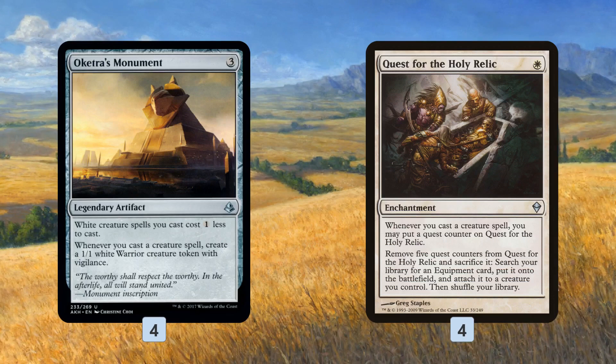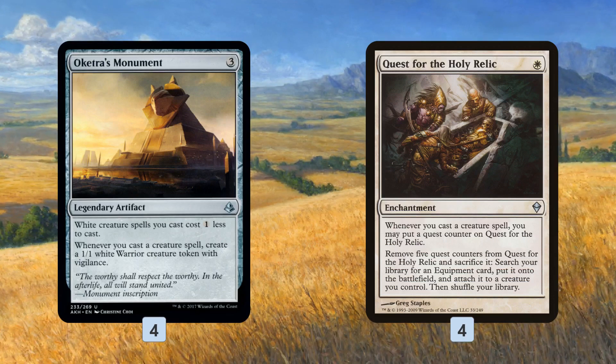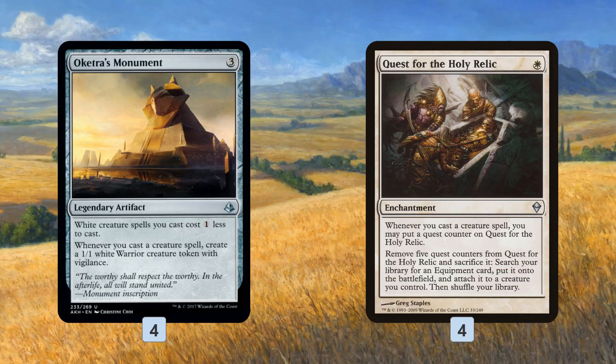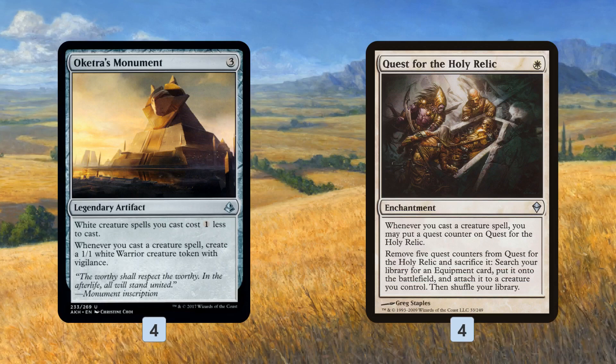They also loosely synergize together. If we play Quest and Oketra's Monument, the Monument makes creatures cheaper, making it easier to trigger Quest. But really they give us two separate paths — while both reward playing a lot of creatures, they kind of win us the game in two different ways.